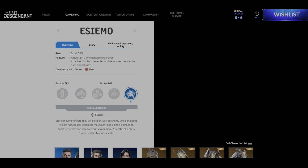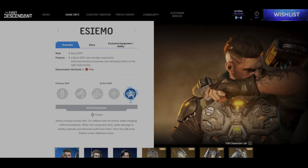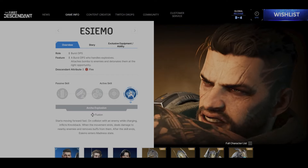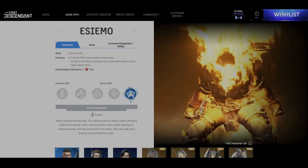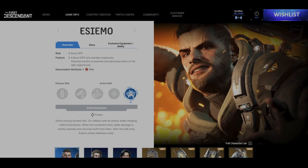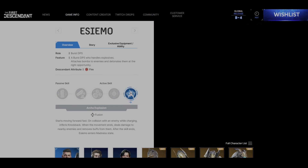Archei Explosion is a Fusion skill. It starts moving forward fast on collision with an enemy while charging, inflicting knockback. When the movement ends, it deals damage to nearby enemies and removes buffs from them. After the skill ends, Esimo enters the Madness State.